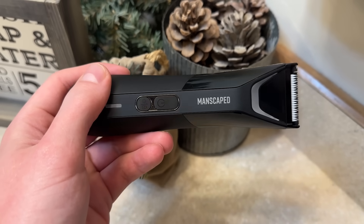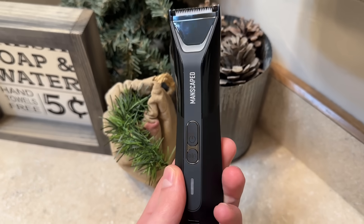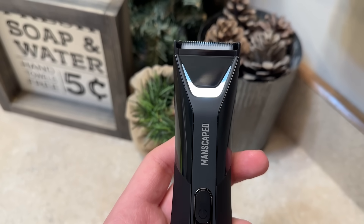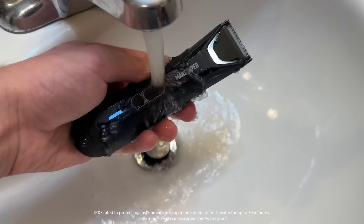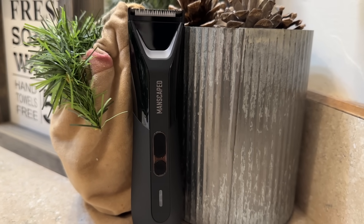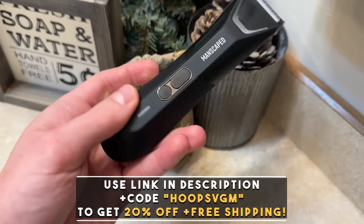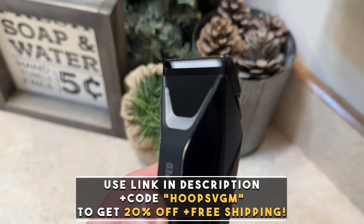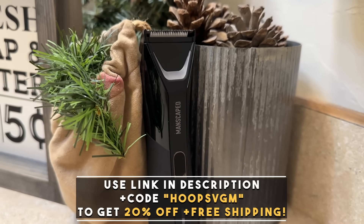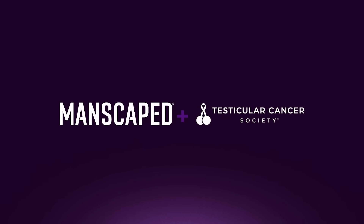They're offering their Lawn Mower 5.0 Razor for 20% off so you can also take care of yourself to the best possible degree. The Lawn Mower 5.0 Ultra comes equipped with SkinSafe technology which prevents nicks and cuts, it's cordless, rechargeable, it has interchangeable blade heads, an LED light built in that you can toggle on and off, and it's even waterproof. So pick it up for 20% off by using my link in the description below, and code HoopsVGM at checkout, and you'll even get free shipping. A big thank you to Manscaped for supporting the channel.